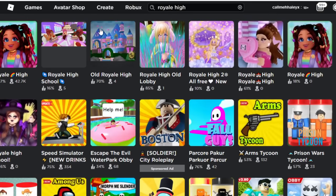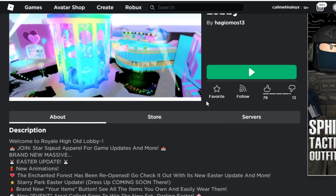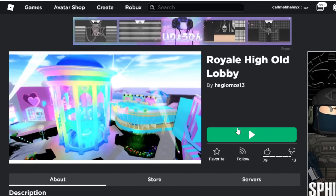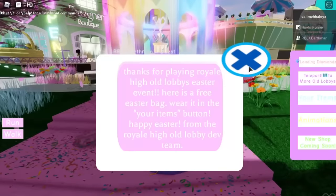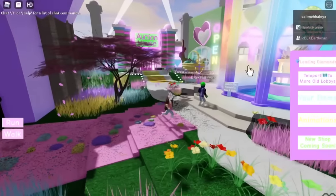Let's do Royal High old lobby because it has the highest like ratio — 85%, almost as much as normal Royal High. Whoa, there's a lot of stuff! 'Thanks for playing Royal High's old lobby Easter event. Here's a free Easter bag — wear it in your items. Happy Easter from the Royal High old lobby dev team!'